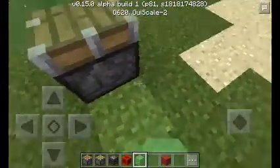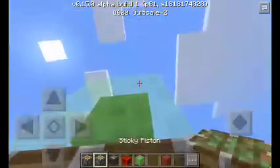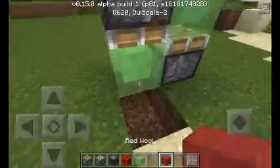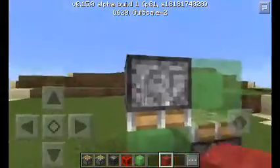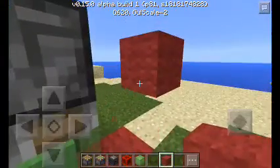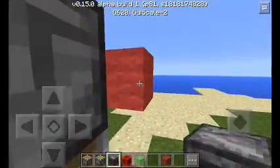Then dig two holes right here. Then put — let's take a piston. There you go. And put a piston and a slime block. And get your observer. Put just like this. There you go.